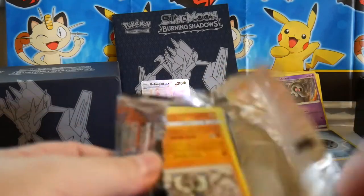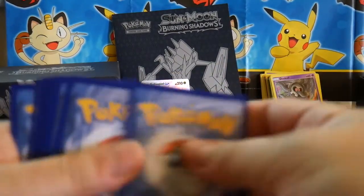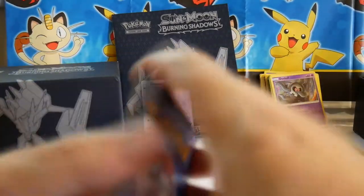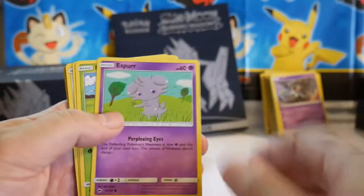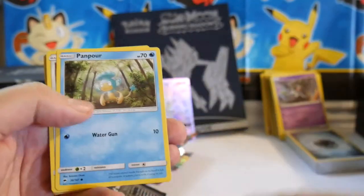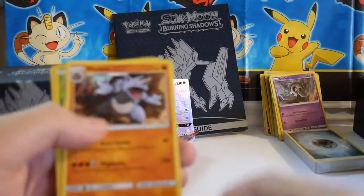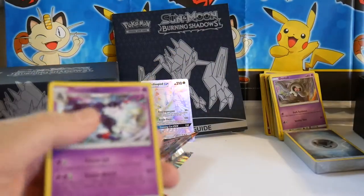Sweet card. Pack eight: Salk, Esper, Pansage, Panpour, Porygon, Energy, Metapod, Bodybuilding Dumbbells, Rhydon, a Wimpod Reverse, and Toxicroak.